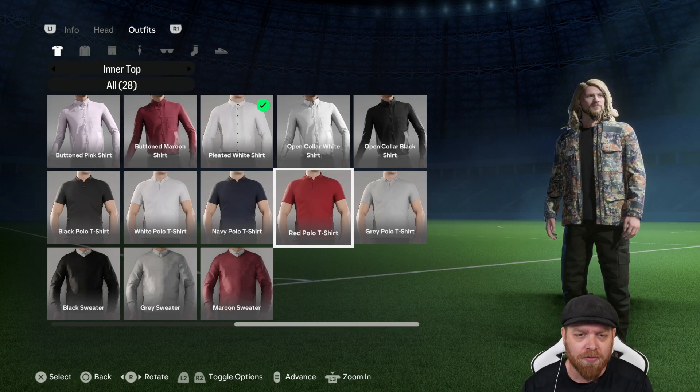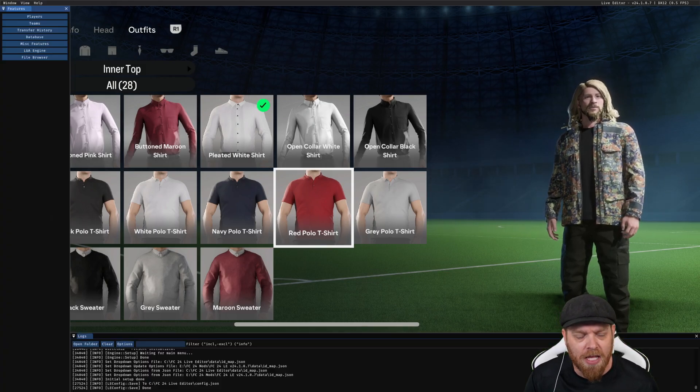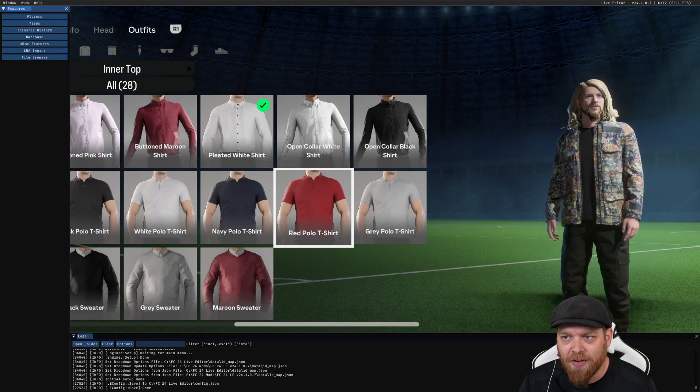If you've got the live editor running — which you should have done when you started up your game — all you need to do is press the F9 key and you will get this overlay here, which is our live editor.